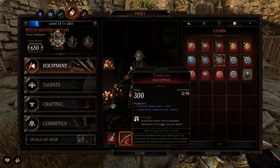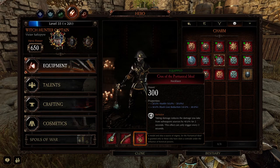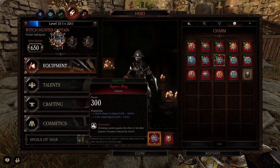For the Bracer Pistols we're using Crit, Power Vs Skaven, and Scrounger. For the Neck: Health, Block Cost, and Bark Skin. For your Charm: Power Vs Chaos, Attack Speed, and Concoction.